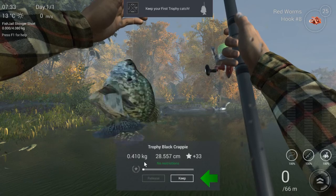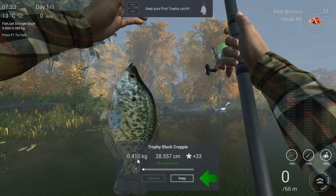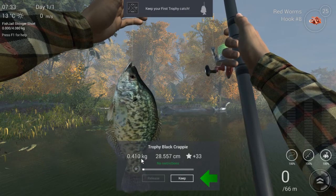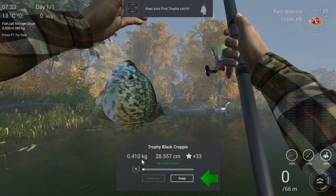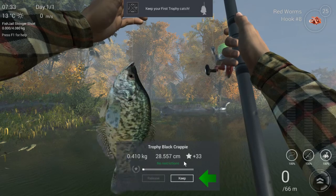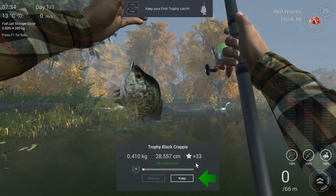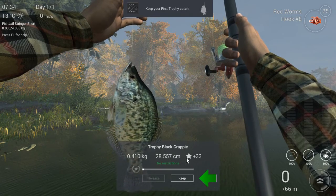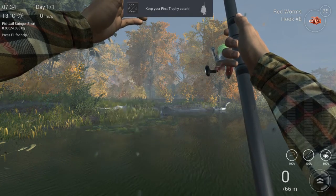As you can see here, trophy fish most of the time are a bit bigger than the regular species. This one is a little over 400 grams, it's 28 cm, and it gives us 33 experience points. That's why catching a trophy is always nice — it gives you more XP. So we're going to keep that one.